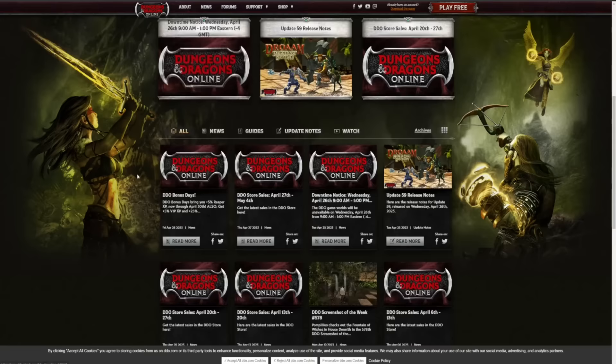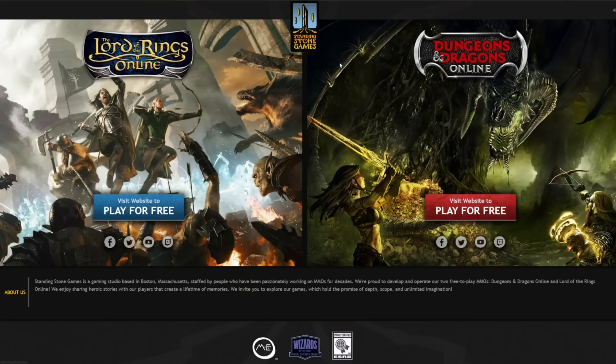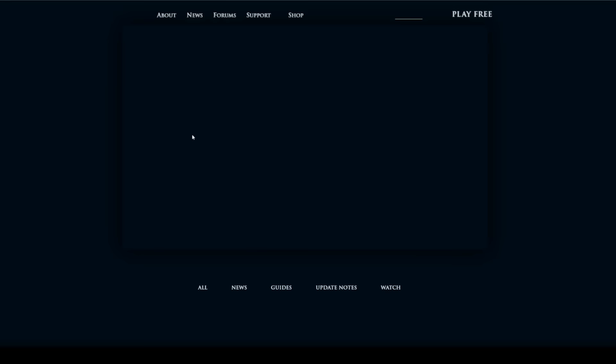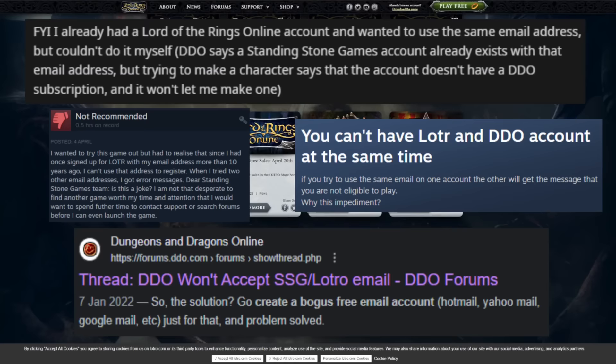I tried to sign up for Dungeons & Dragons Online and it says that email is already in use — and that's kind of correct, it is in use for Lord of the Rings Online. DDO is currently produced by Standing Stone Games, and they also produce Lord of the Rings Online. When you sign up for either game, you need a general Standing Stone game account and then an account for the specific game you want to play, but you cannot use the same email for both games. This issue has been known about for years and is pasted all over Reddit, the DDO forums, and the Steam page. Please fix this, because this is mind-numbingly dumb.